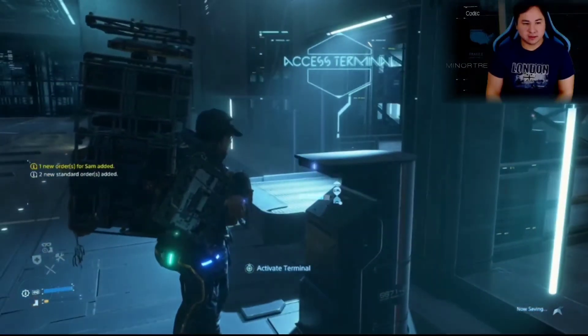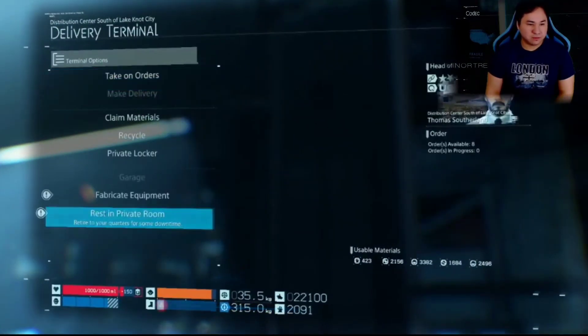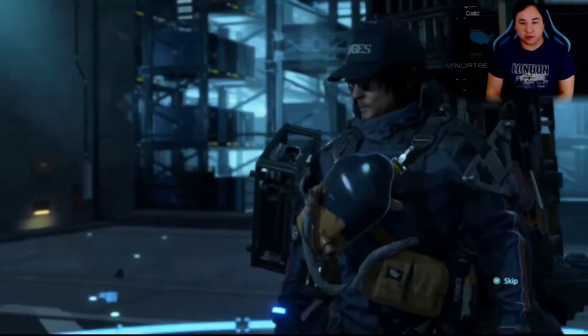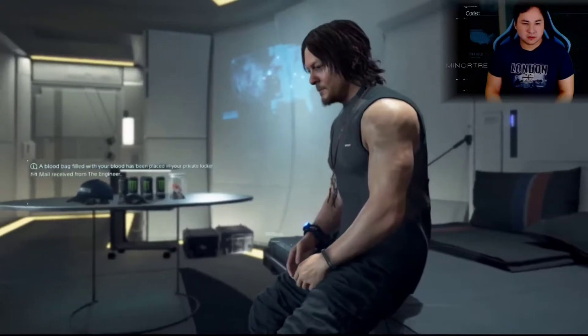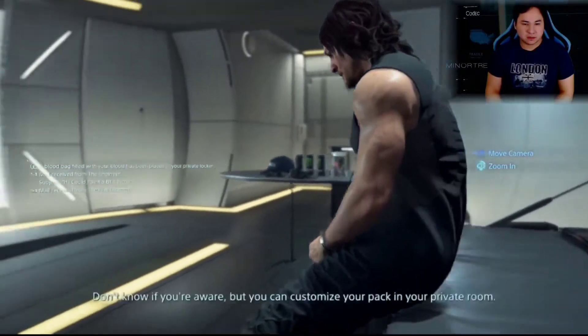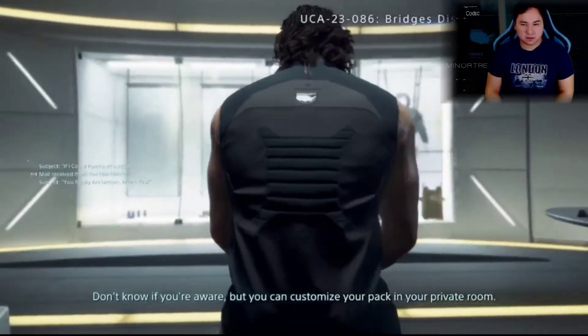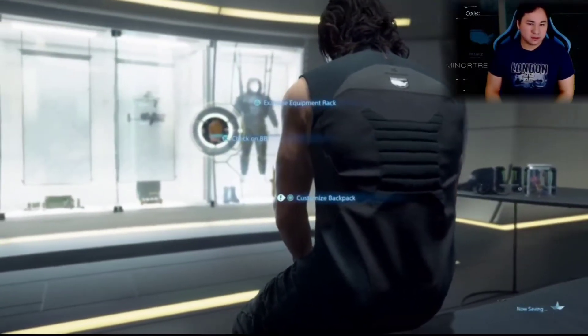New order available. But first, there's something waiting for me in my private room — I can see the exclamation point. I got a message: I can customize my pack in my private room. Let's go check it out. Customize our backpack — let's see where that goes.